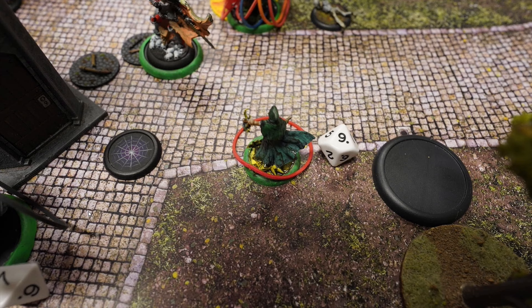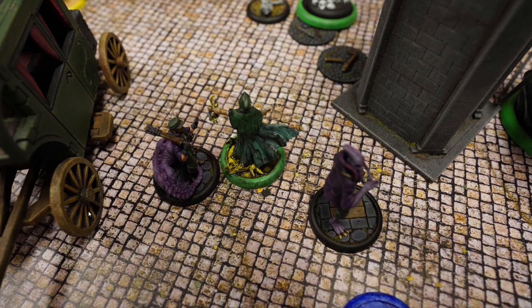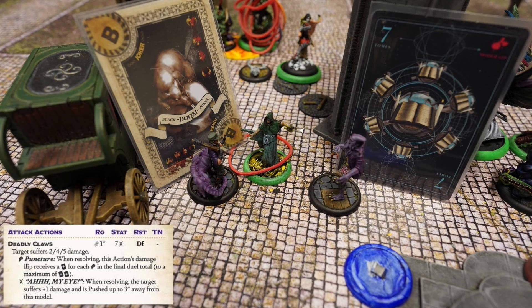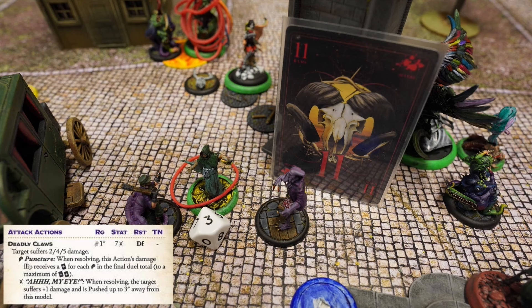Reva activates — time for desperate measures. When she activates she summons a corpse candle. First action Walk, second action Charge the Dreamer. She's now standing in the middle of the battlefield. Coppelius takes free damage and gains burning. Reva was hoping for a mask trigger for Pure Bloom to drop a pyre marker in the middle of the battlefield — that sadly didn't happen. Coppelius activates and attacks Reva. Reva flips a black joker, taking severe damage down to three life remaining. Coppelius snatches one of Reva's eyes.